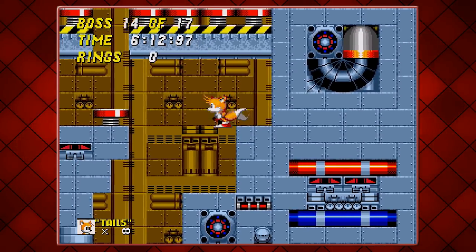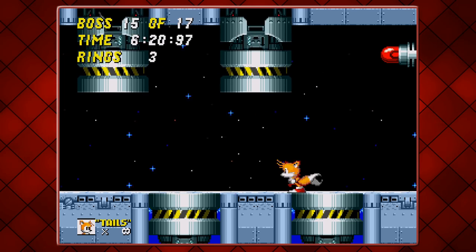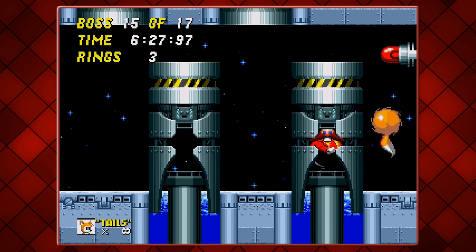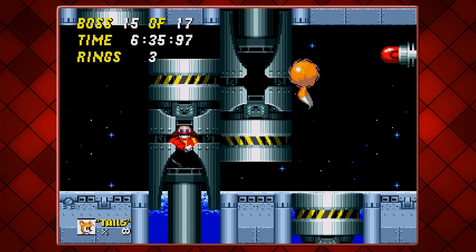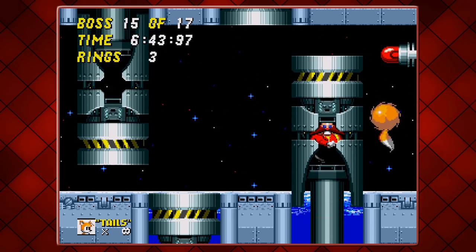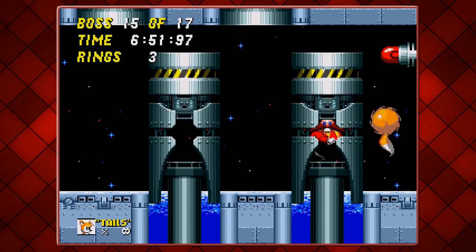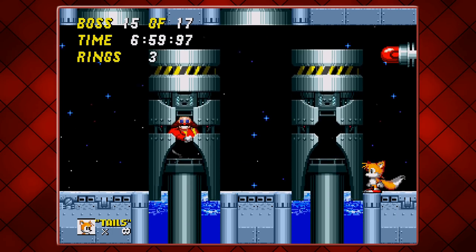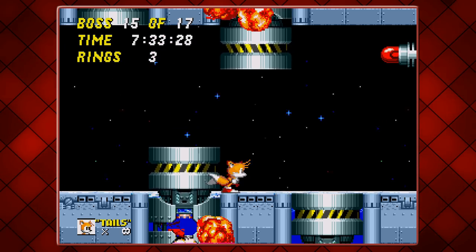The Lava Zone boss again — please give me some rings. This is going to take a while because he always appears in different places. I like to sit in the middle, because then if he appears on the left I can hit him, but the right-hand side is just a lot safer. The game's actually been good to me. Got him! This boss always takes a long time, always does.